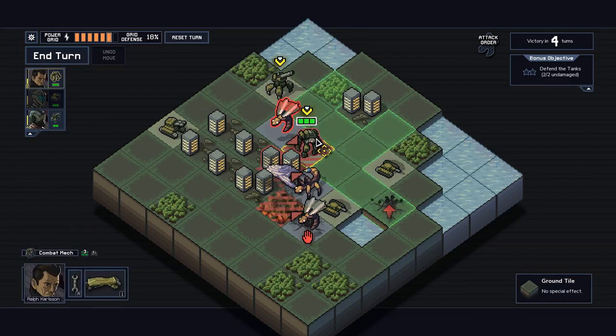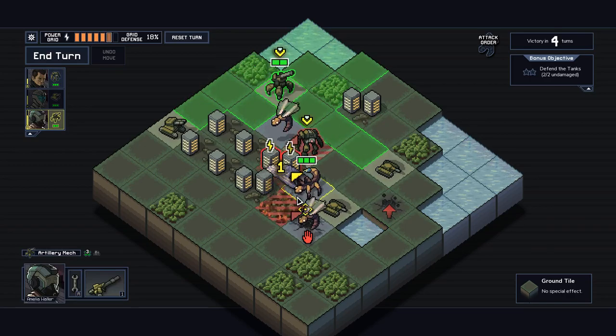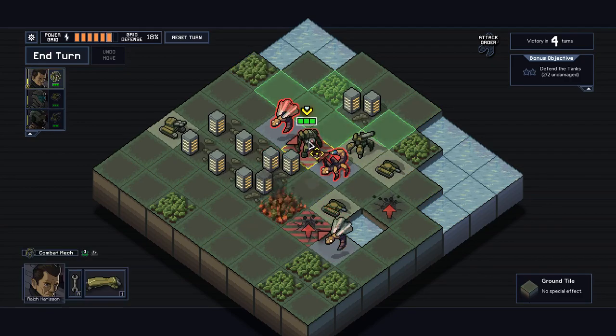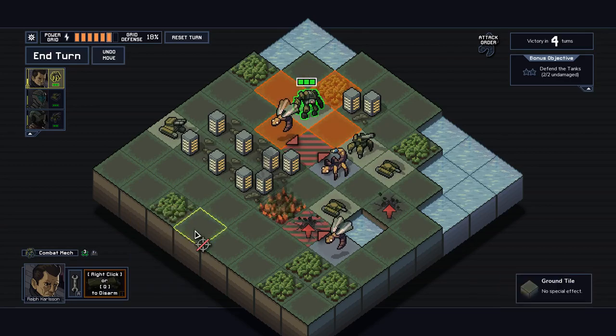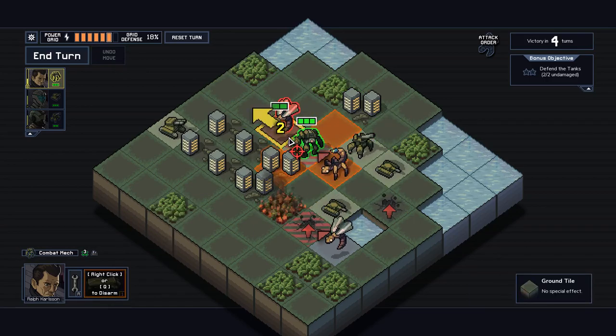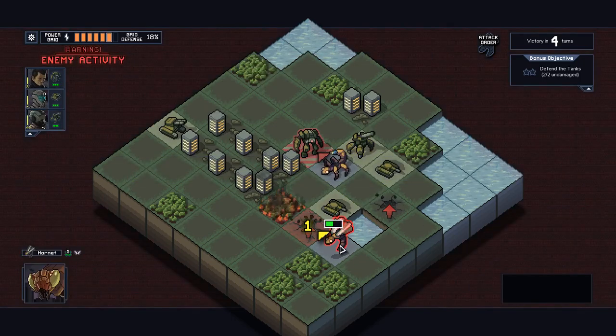You're gonna block the spawn and get damaged. I guess you're not gonna do that. That's already wrong sequencing — I should have done this first. If I do this attack it's gonna damage the building. Even though he dies to the attack, it's still gonna damage the building. Okay, I screwed this up.